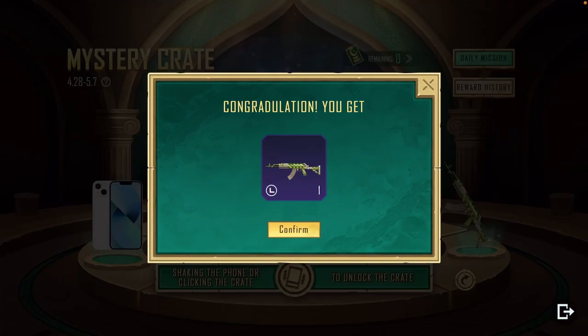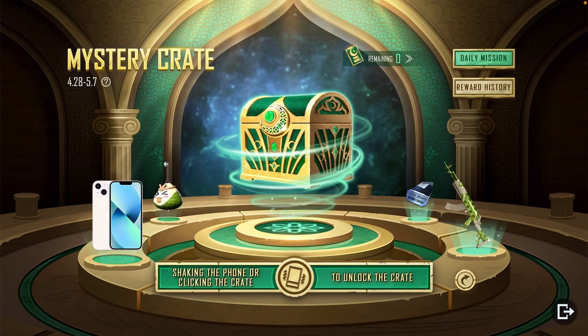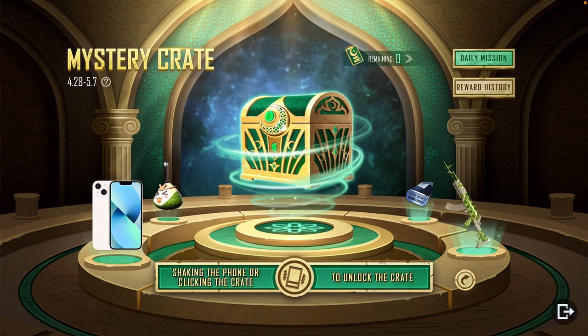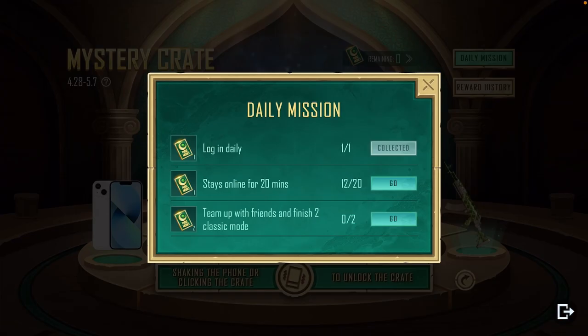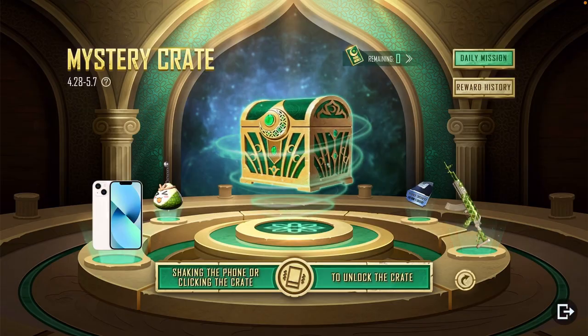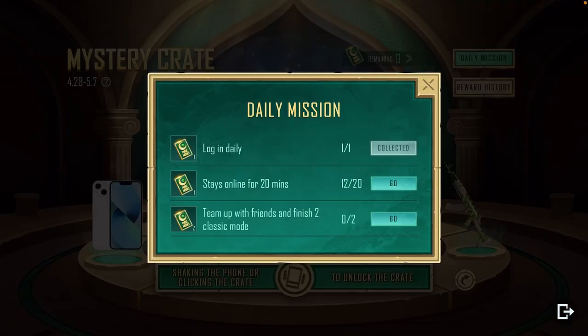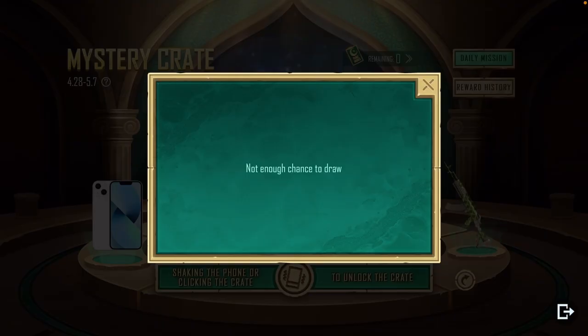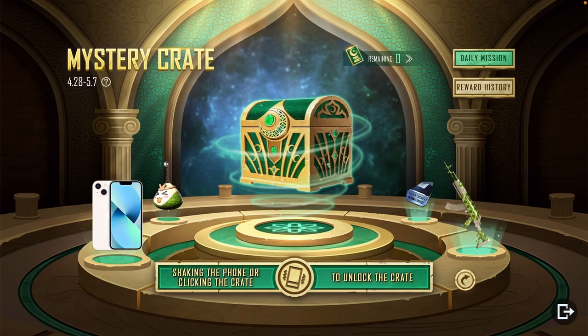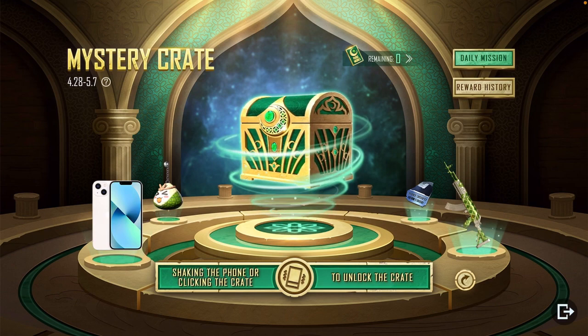You will get a look here. If you don't get a look, complete the 3 missions and you will get 3 cards. You can use those 3 cards here. If you have 3 cards, you can get the iPhone — it is a very good event.